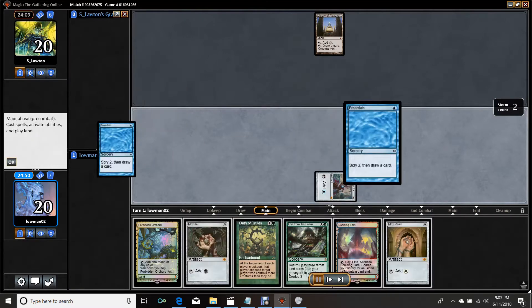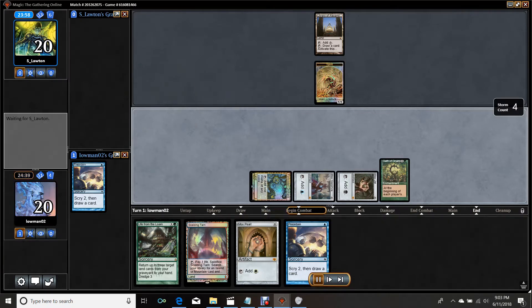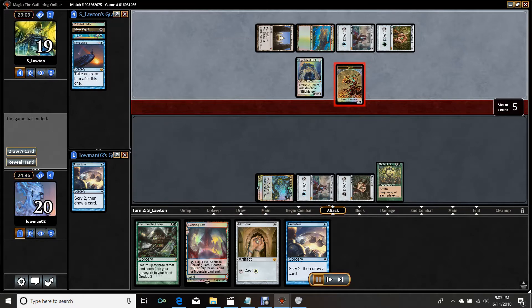I go ahead and Preordain first, find another Preordain, put a Scalding Tarn on the bottom because I already have one. Play out the Forbidden Orchard and just drop the Oath. I didn't really know what I was looking for with that Preordain — probably a Flusterstorm or something like that. Unfortunately, my opponent has a very busted start and dumps all of their hand because they realize they can't beat the Oath, then goes ahead and Tinkers for Bloodsteel Colossus plus has Time Walk to back it up. So we end up losing this one pretty handily. Rough beats, so it goes.